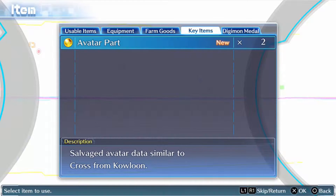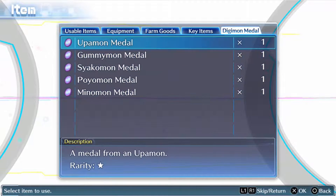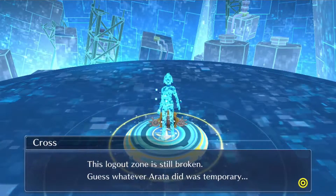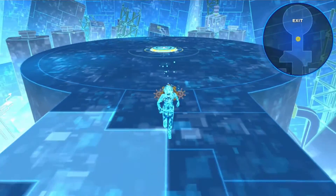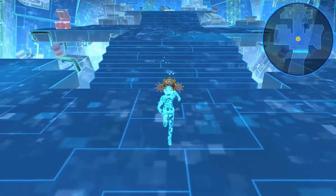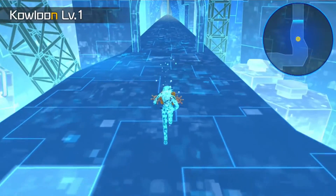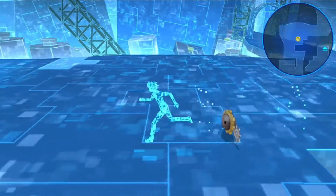So how does Avatar data compare to Cross from Kowloon? And then we just got these metals. There's two pieces down. We only need one more to go. I'm guessing if we're following the general rule of three — that's generally how it works in these games.